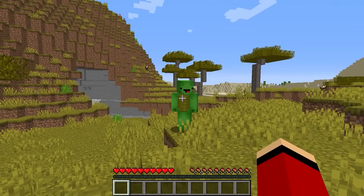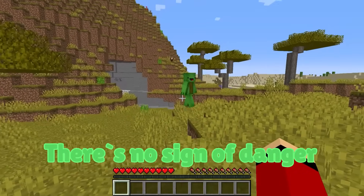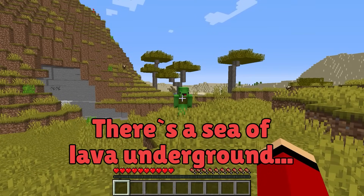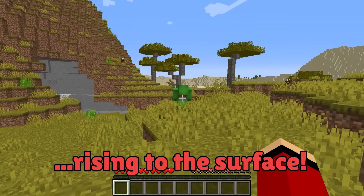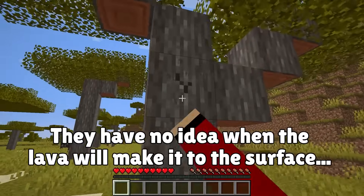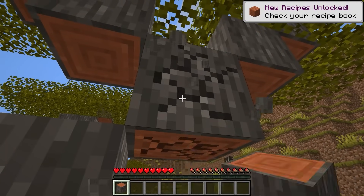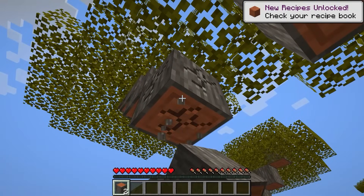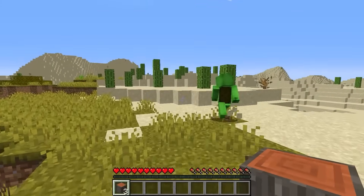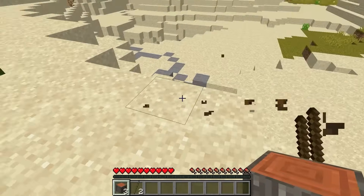This mod is actually really harsh — we're gonna find out how long we can survive. There's no sign of danger. You can't see it right now, but there's a sea of lava underground and it's slowly rising to the surface. Time to get started — let's gather up some wood. Until the lava rises, this is just an ordinary game of survival.